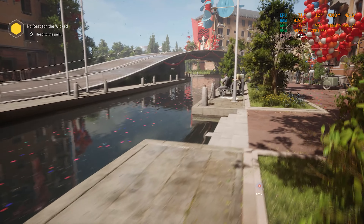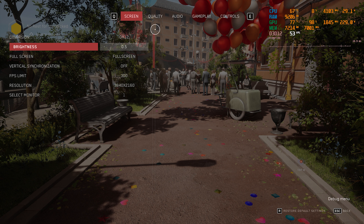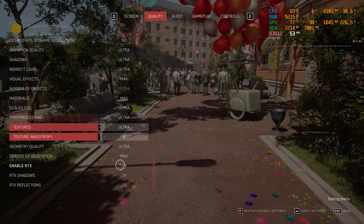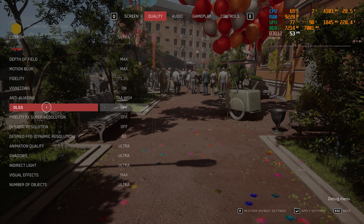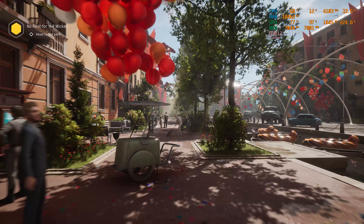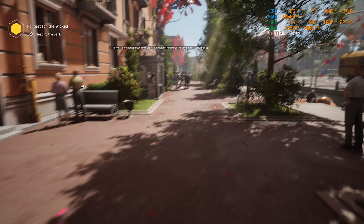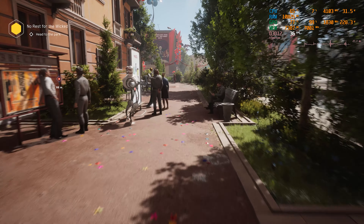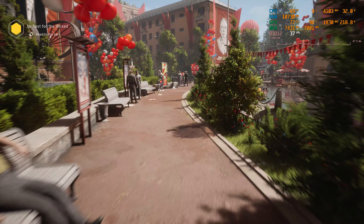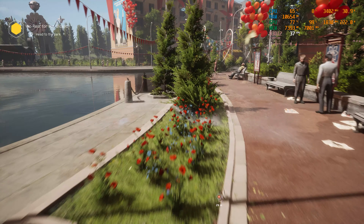Now we are on 4K. Vsync is off, all settings are on Ultra. Let's try without DLSS on native 4K — RTX and all other settings maxed out, no DLSS or FSR. In game, this is really bad performance. RAM usage is above 10 gigs, and VRAM is nearly maxed out — 8 gigs available, currently using 7.3 gigs, with only about 600 MB remaining.